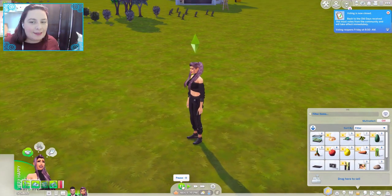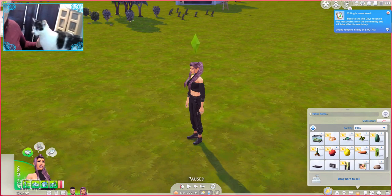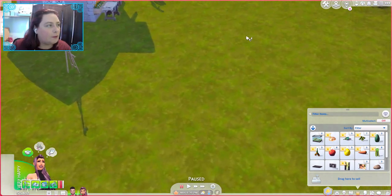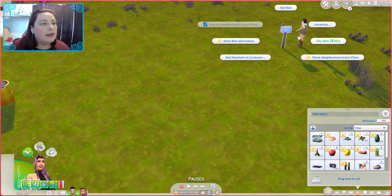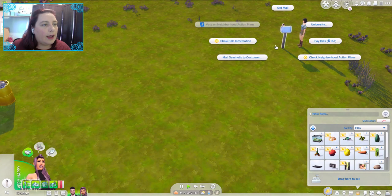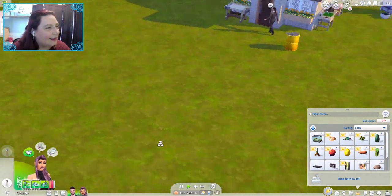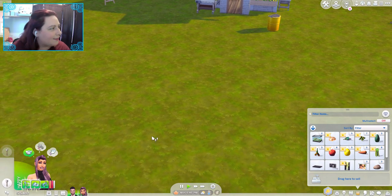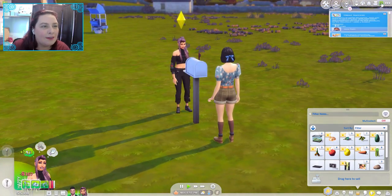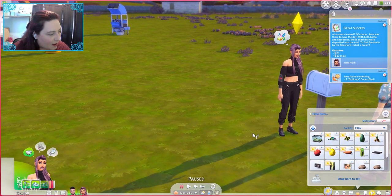This is what you people are here for, isn't it — to see Cleo, the pretty cat. She's my little channel mascot. We need to mail the seashell, and we also had mail. We'll mail the seashell and go pay the bills. Cleo, will you not eat my keyboard and wires! So we got 61 simoleons plus 21 in tips — that is fabulous.